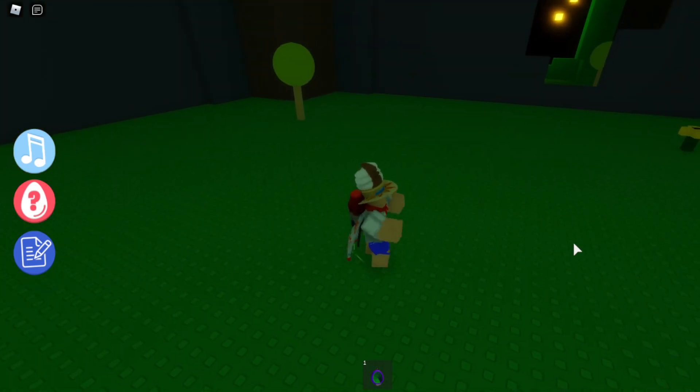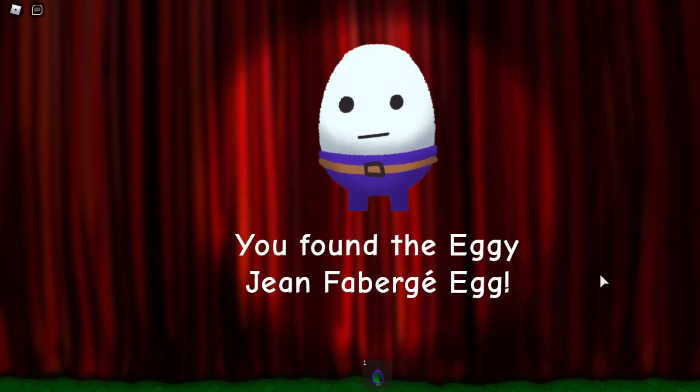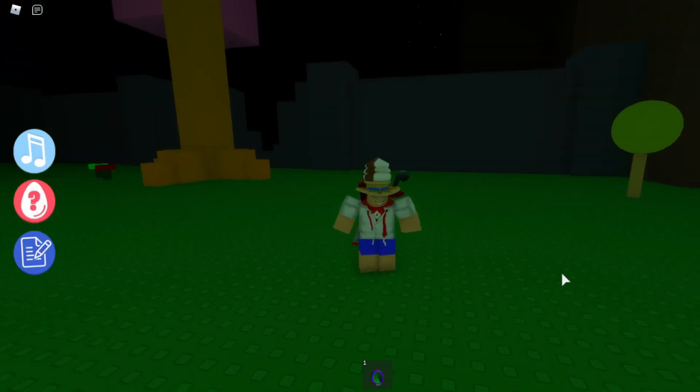Once you do find it, you can just touch it and you should be able to get the badge. Right over here it says Iggy Jean Fabergé Egg, and that should be it. Hopefully this video was a bit helpful and you now know how to get this egg. I'll see you guys next time. Bye!